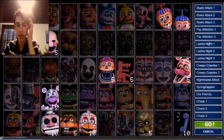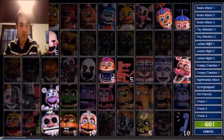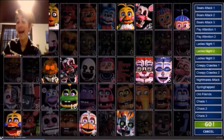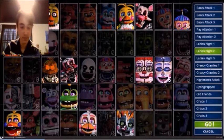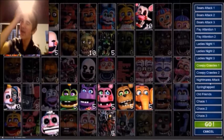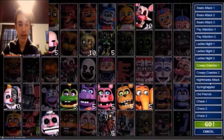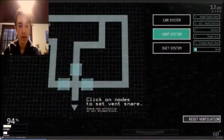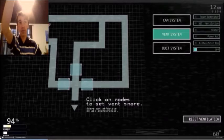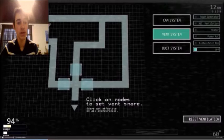Looking at the challenge previews more carefully: Bears Attack is confirmed to be all the bears. Pay Attention does look like it includes some of the more difficult characters. Ladies Night is all the female animatronics - and it looks like Mangle is in Ladies Night, maybe she's classified as female. Creepy Crawlies - we get to see that for a split second - it looks like we have the Mediocre Melodies and some creepy-looking animatronics, and you can see we have the Withered animatronics there too.